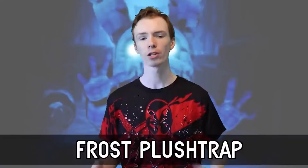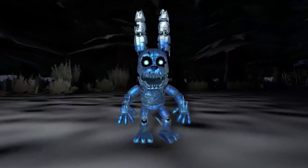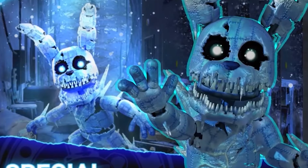Number 10: Frost Plush Trap. Frost Plush Trap is Plush Trap's first and currently only AR skin and was added on Christmas Eve 2020 at the end of the Winter Wonderland event — or at least at the end of the animatronics being added; it was the last one. Frost Plush Trap has a similar body structure to that of normal Plush Trap, with the main difference being, you know, ice.